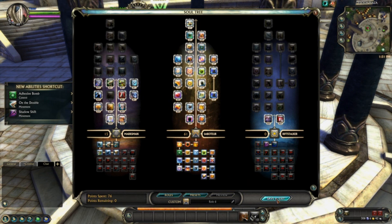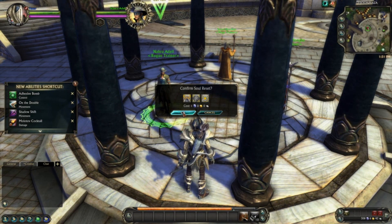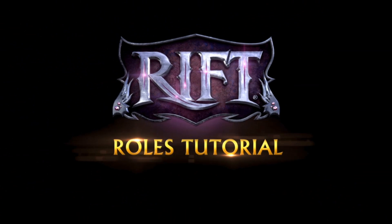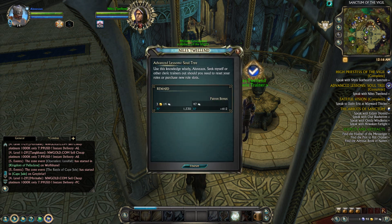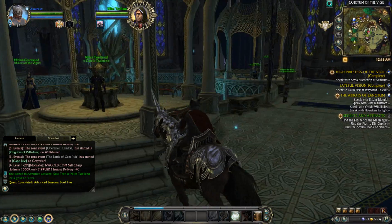Using Auto Fill will spend the maximum amount of soul points in that soul. If you want to make modifications to a role, you can do so at a class trainer. Using the Reset My Souls option will refund all spent soul points and allow you to choose a pre-made purpose or swap out equipped souls. Feel free to experiment with different combinations until you find ones that suit you. Hopefully this will pop the quest now — there we go. I don't think I really need a new role at the moment, so I'm not going to worry about that.